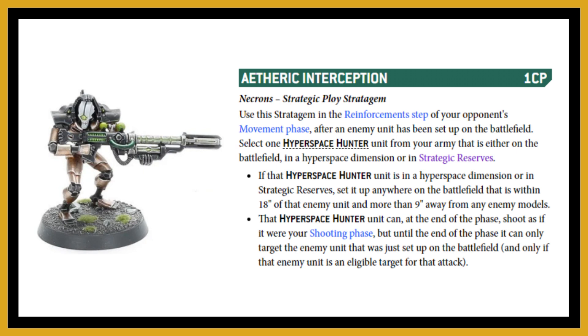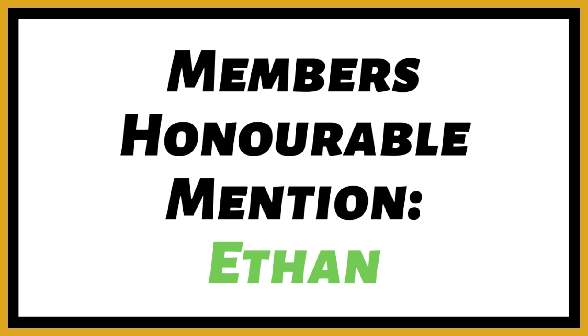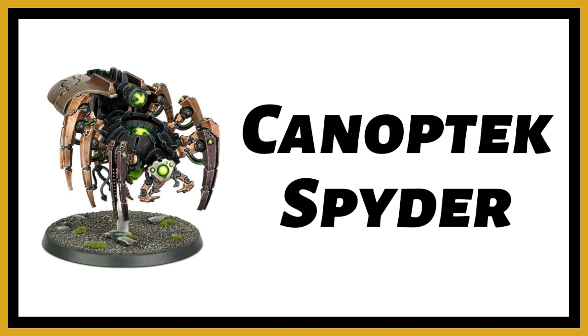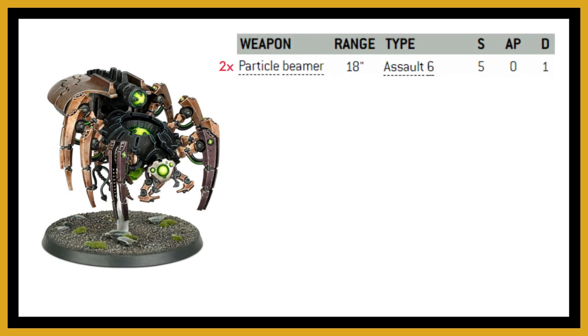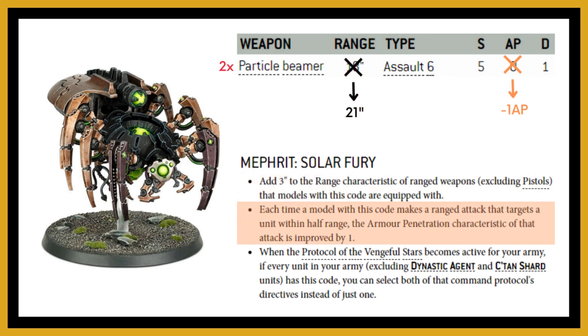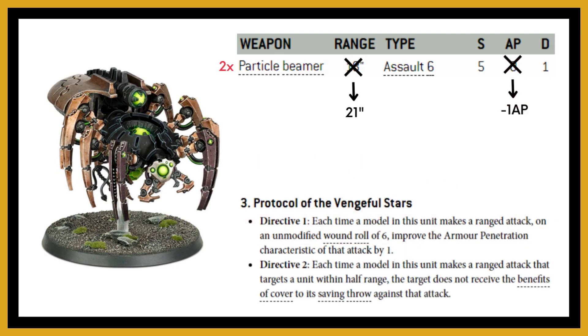That's my number two. For the honorable mention, today's member is Ethan — known as Stewie on Discord — who selected the Canoptic Spiders. They can be upgraded to two particle beamers each: 18-inch range going to 21 inches due to Solar Fury, Assault 6, so 12 shots per Canoptic Spider. The AP increases at half range — that's within 10.5 inches — and with the Protocol of Vengeful Stars likely active in Mephrit, sixes to wound improve AP and remove cover benefits.